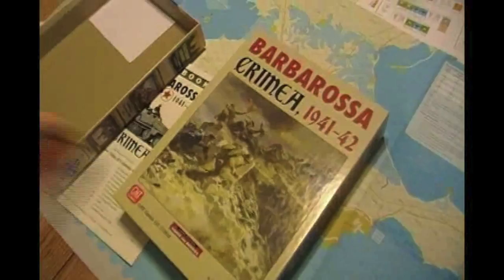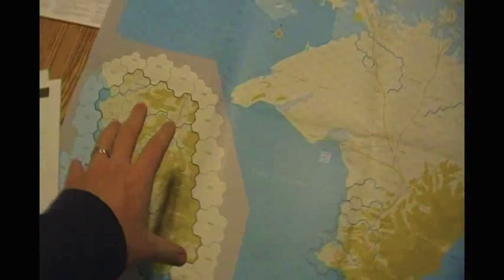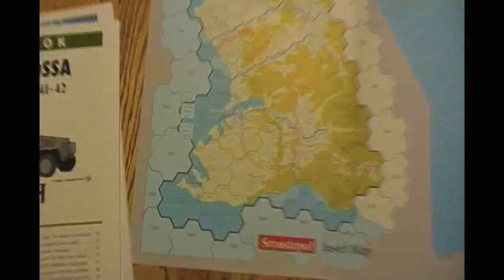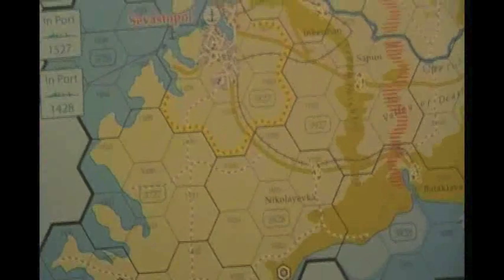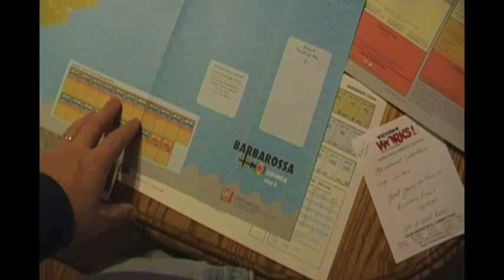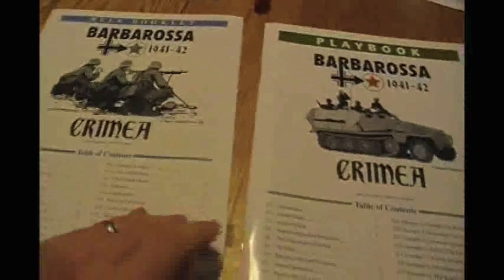Let me zoom in and show you what comes with the game so you can make a better decision about buying it. You've got the good-quality GMT box. Here's the map — it's a paper map. You can see it's surrounded by water, so it's not like there's a table edge; you can run off the edge. Everything's happening right in the center. There's a smaller zoom map of this area, and some hexes are even blown up — a single hex on the big map where you can put units off to the side. Like many modern GMT games, it's got cheat sheets all over the map. This is Map Q in the monster game series.